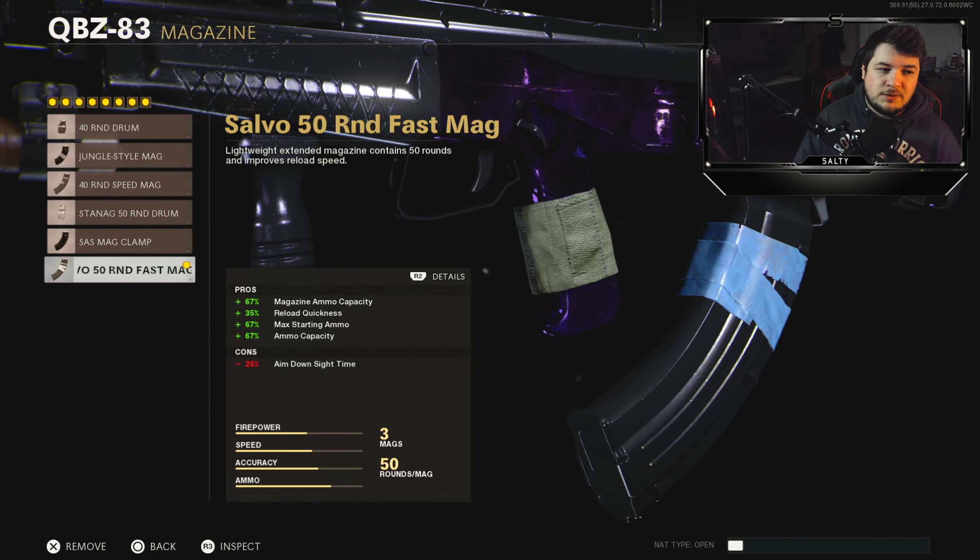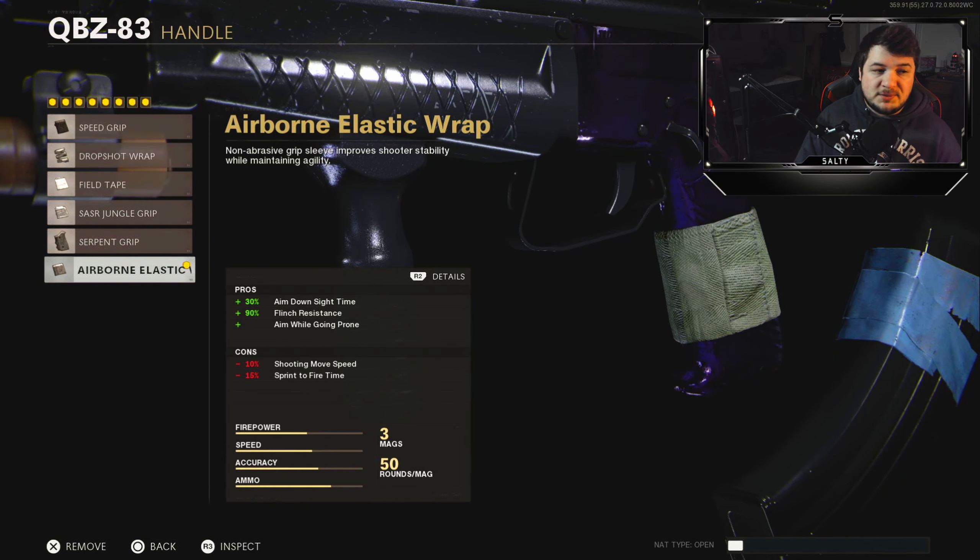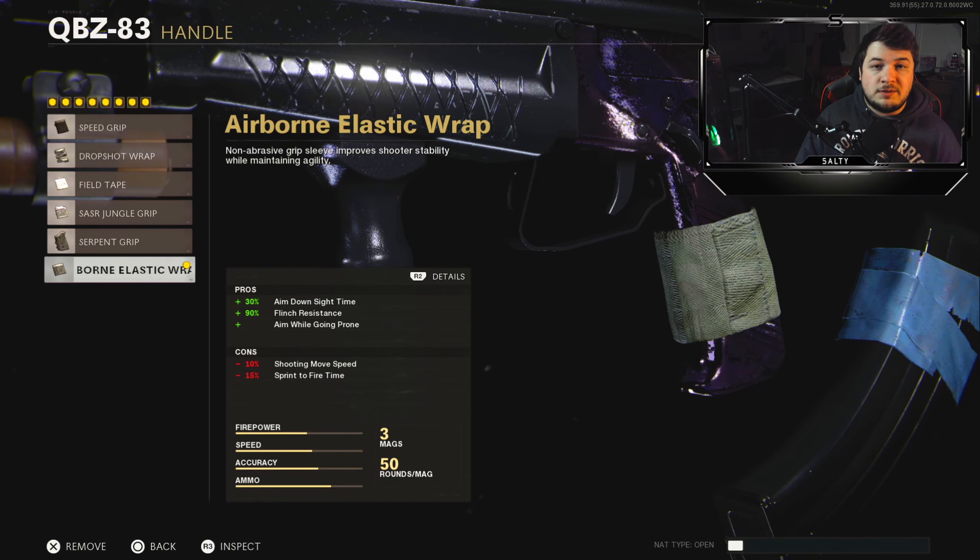For the magazine, 50-Round Fast Mag. You guys can really run whatever you feel comfortable with here, but the 50-Round Fast Mag worked for me — I felt extremely comfortable running around the map with a lot of bullets and also having the ability to reload extremely quickly. For the handle, the Airborne Elastic Wrap. It gives you the most aim down sight time out of all the wraps, and having snappy aim is extremely important when you're taking close to mid-range gunfights.